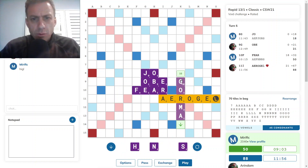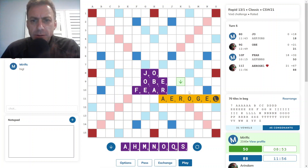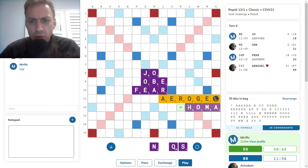KORMA for 16 — half the score, better rack leave. I can't give up 32 points. Actually, I didn't consider underneath — HOMER. 39, even better. Yeah, I'm liking that.